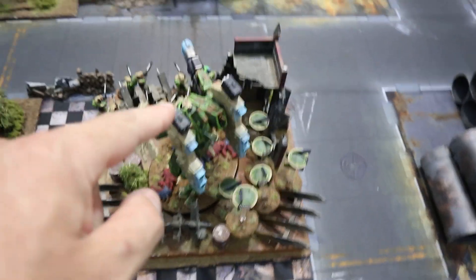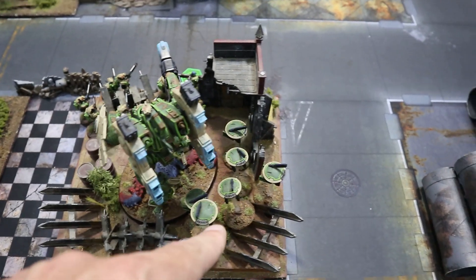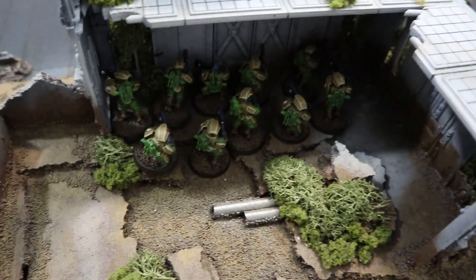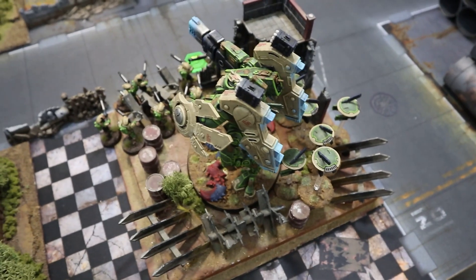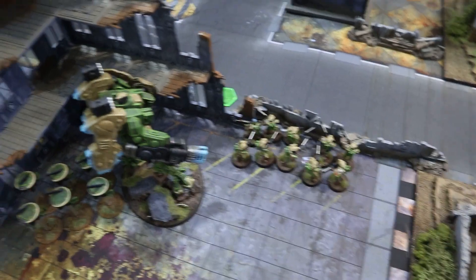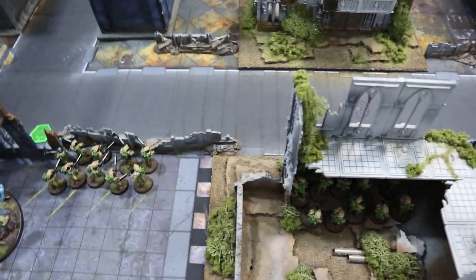On the Tau side: there are six marker drones with the riptide, then a strike team, a breacher team, another strike team on the other objective, and another riptide with six marker drones. Jake has put Farsight, the XV8 commander, and the five veteran crisis suits into Manta Strike - which Farsight gets for free so he doesn't have to pay for it.